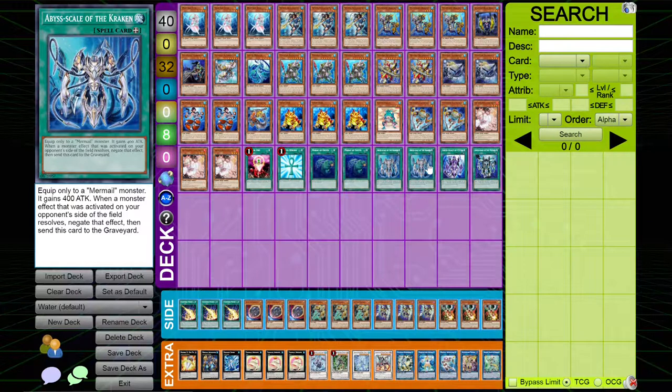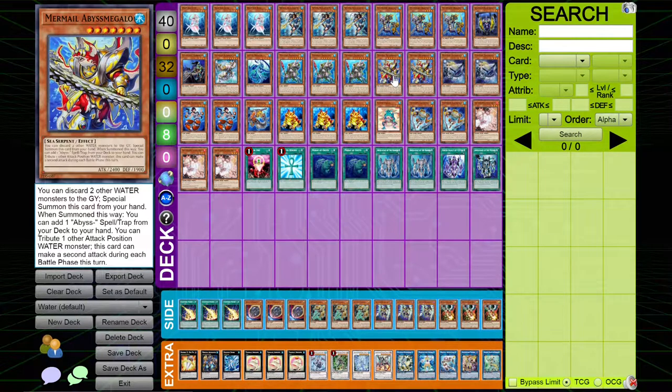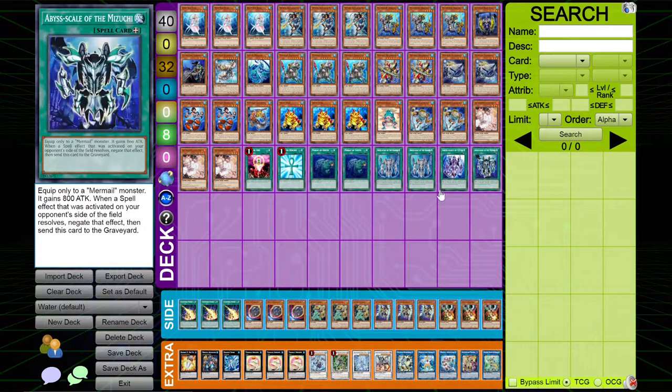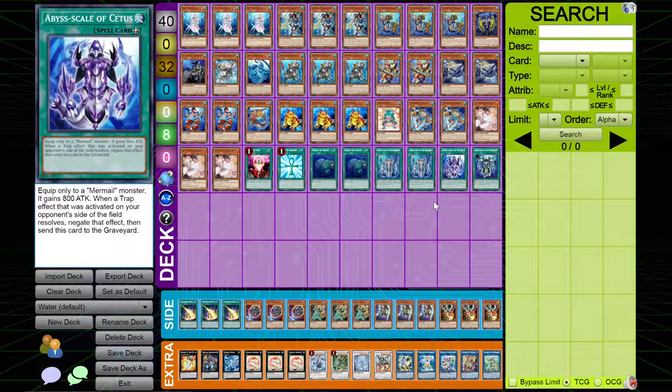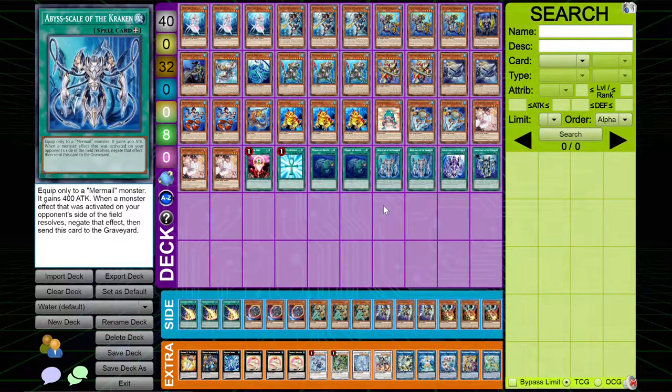One time I drew into one copy of Kraken and one copy of Cestius, and I hard-drew into Megalo. It was just Megalo Control, which actually could be a deck because of just how crazy it is. Megalo with all three of these can give you three negates for anything your opponent does — you can negate their Evenly Matched, you can negate their floodgates, you can negate their monster effects when they try to combo off. It's just crazy.